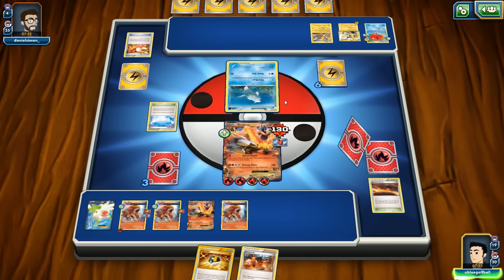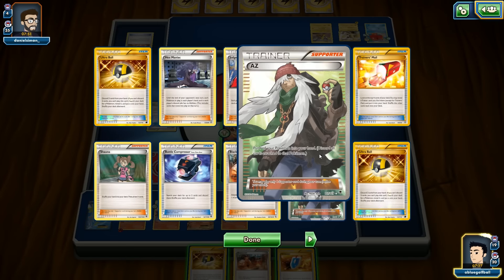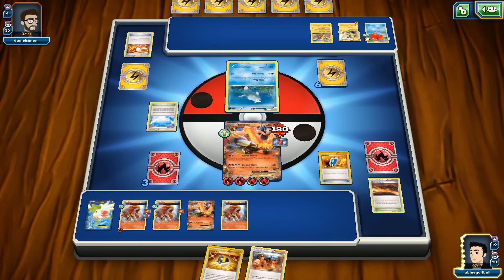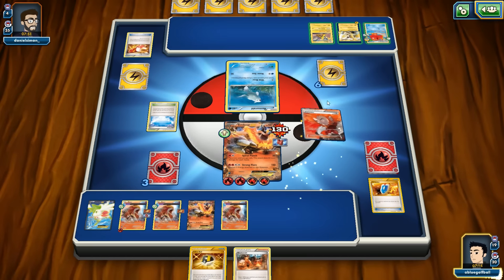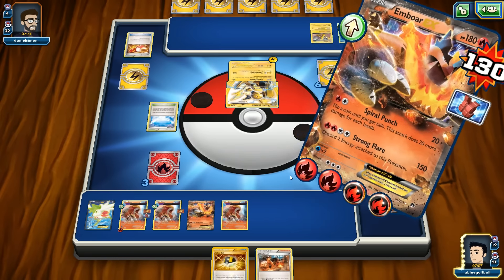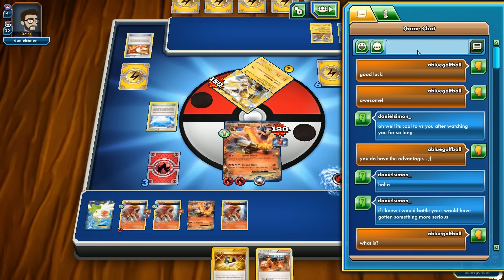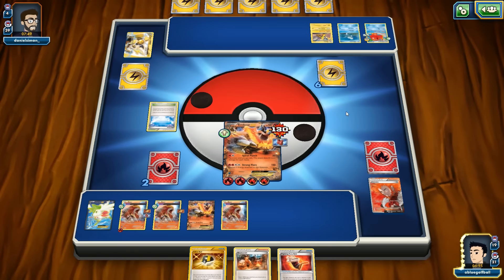We've only played one VS Seeker — can you believe that? Trainer's Mail into Acrobike. I'm tempted to see if I can get a DCE. I'll play it onto Emboar. Strong Flare — I don't think he can knock us out. This is like Charizard from Flashfire with Combustion Blast — you can't attack the next turn, you need to reset somehow.